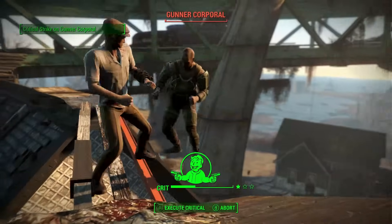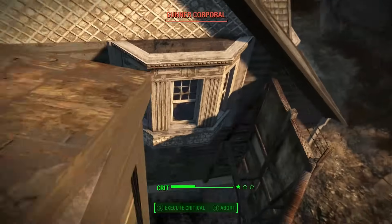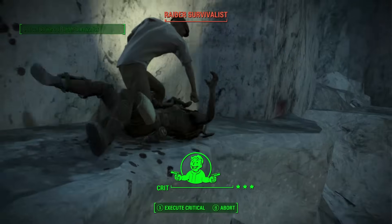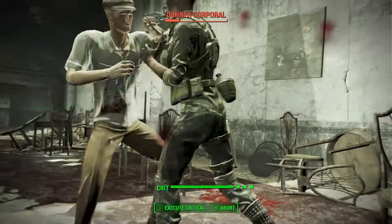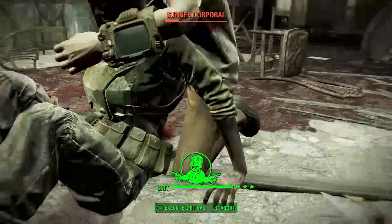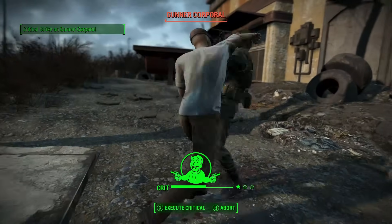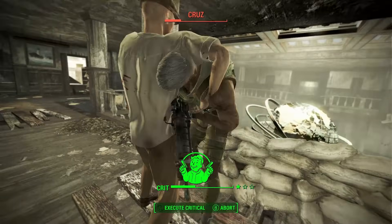What's going on ladies and gentlemen, it's Michael here with a ridiculously fun Fallout 4 build that uses absolutely no weapons. Yes, you heard that right — this build uses nothing but bare fists, no power fists, no boxing gloves, just plain old flesh and bones to smash the life out of his opponents.